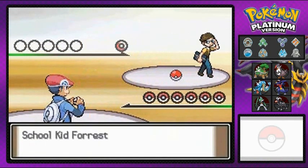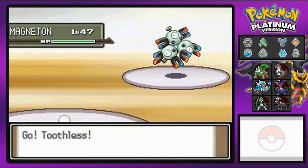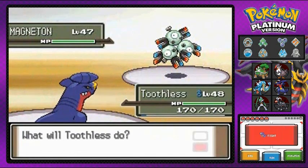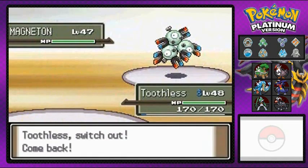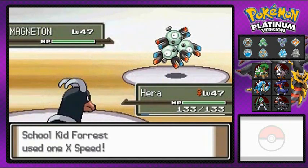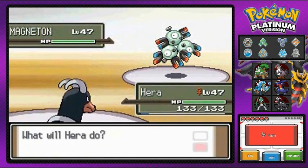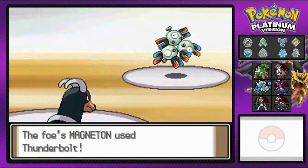Another one — school kid Forest. Where there's a forest there's gonna be a fire, and there's Toothless right here — level 48 monster, we evolved him in the last episode. I'm going with Hera right here, and yes where there's a forest there is a fire, and Hera's got the fire.